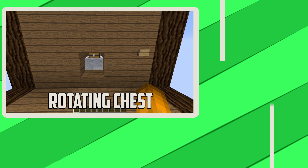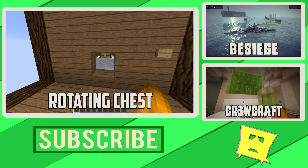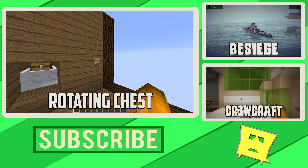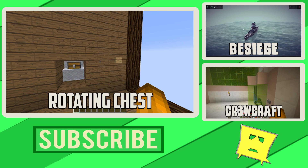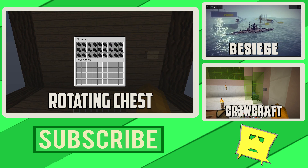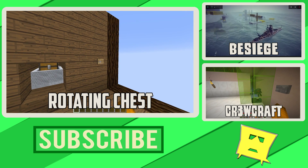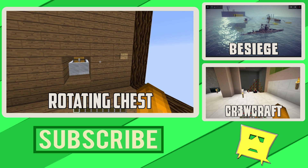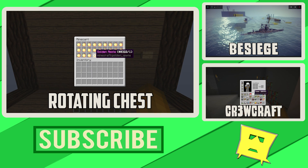Let me show you guys how it works here real quick. We just have a little minecart chest right here. We can open it up, look at our flowers stored in here, and then all we have to do is push that button and that will rotate the chest. Now we can look at all of our dragon heads — push it again, that'll rotate the chest up again. We got ourselves some golden apples, and you can see the system is—